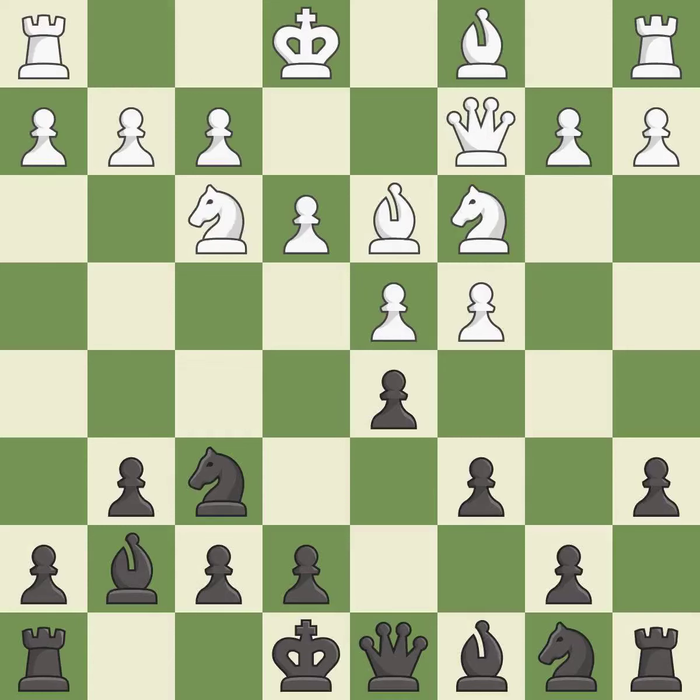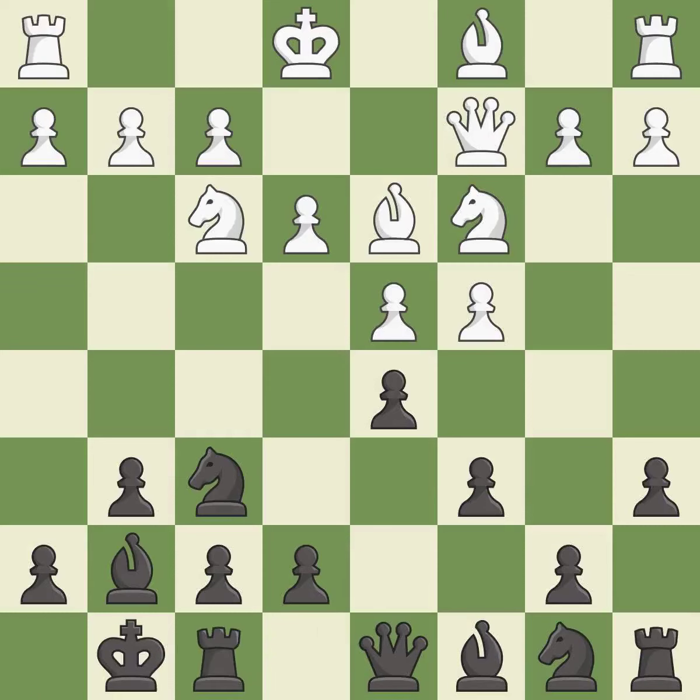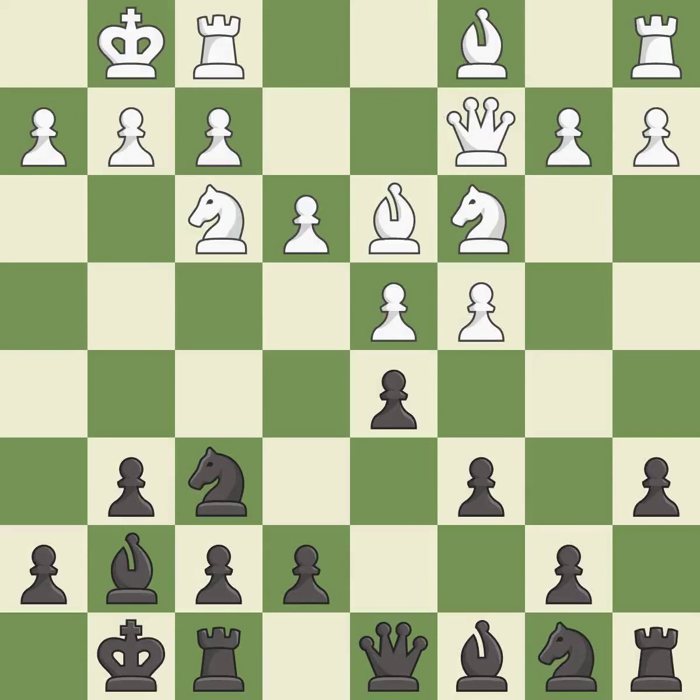This develops a knight off its starting square, getting it into the action. Castling gets the king to a safer square, out of the center of the board, while also developing a rook. Castling kingside tends to be safer because the king is further from the center. Castling develops a rook while also moving the king to safety. Castling to the same side of the board as the opponent tends to lead to less sharp positions as compared with opposite side castling.